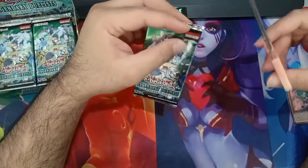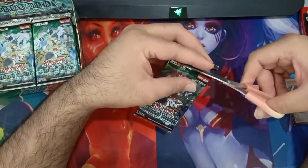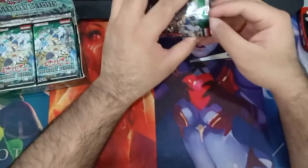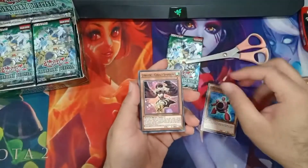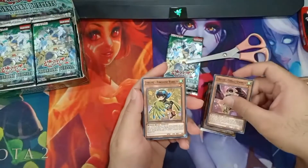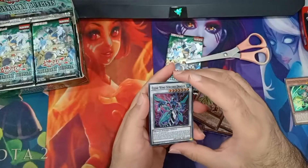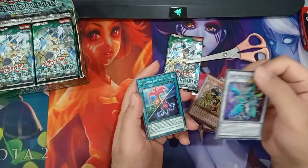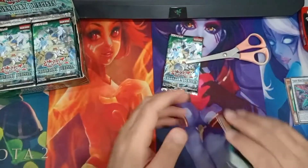Some of the names of the cards are like French words, so I do apologize if I don't pronounce them correctly. I can't roll my tongue that way. Synchron Explorer, Lyreelux, Clear Wing, Clear Wing Synchro Dragon - this is a super rare. Oh, it would be nice if I got this as an ultra rare. Or the Ghost Rare, of course. Most importantly, the Ghost Rare - that's what we want.